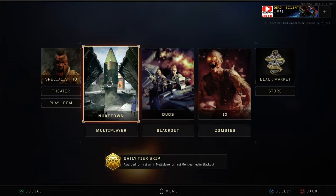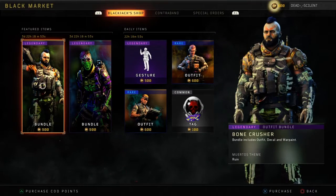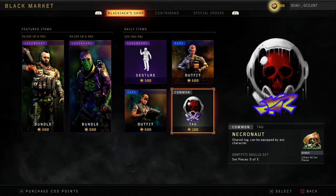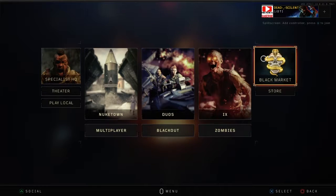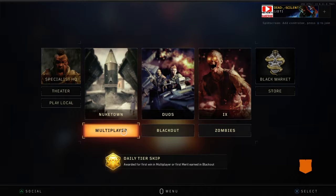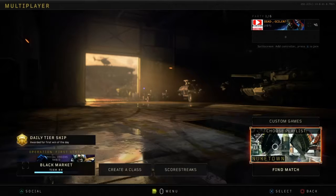What's going on guys, Hidden Gamer here. I just finished downloading the 10 gigabyte update for Nuketown. They also added the BlackJack shop, which I think is kind of dumb. Who's gonna want to spend a hundred CoD points on a tag? Kind of dumb, kind of useless in my opinion. But I want to talk a little bit about Nuketown.